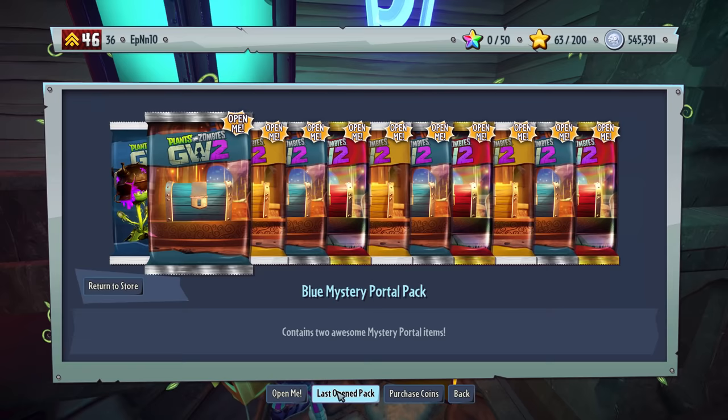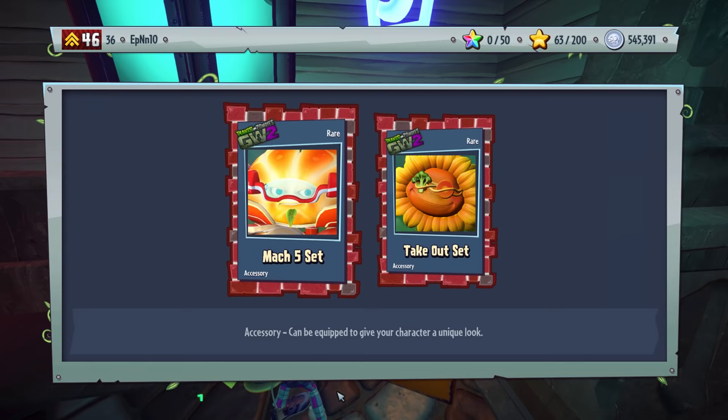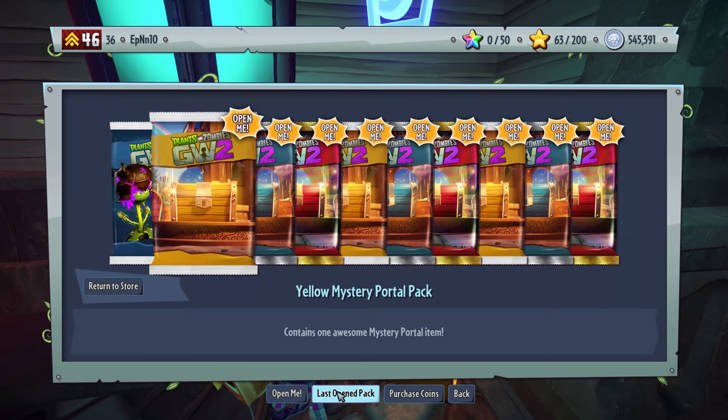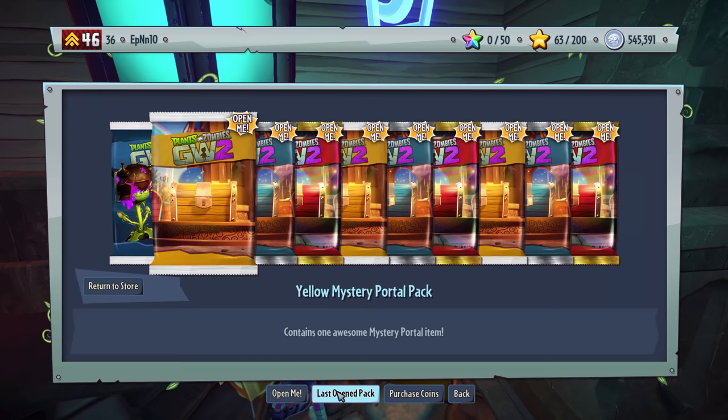Blue Mystery Portal. Takeout set and the Mach 5 set — got another one of those. How many Red packs do we have left? We should open a Red. I don't think we got all the tier awards from last time — I don't think we made it in one of the challenges. So let's open up Red here.